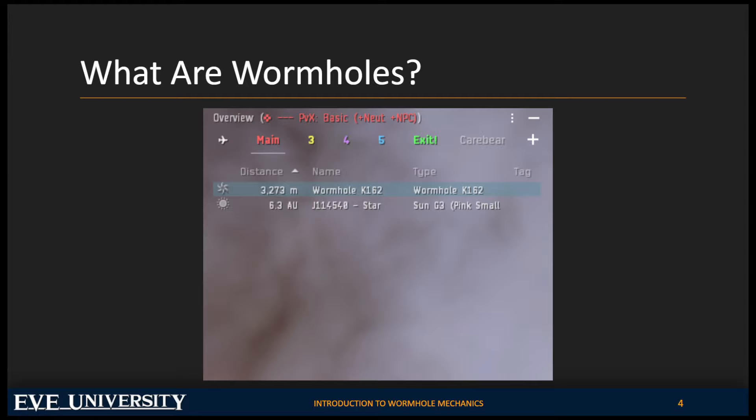When you jump inside, you're going to notice that things are different in a wormhole system. As you can see in this screenshot, there is nothing there except the wormhole and the sun. Normally when you jump into a K-space connection, you're going to see structures and a bunch of random things in space — that is generally not what you'll see when you jump into wormhole space. It's just the sun and the wormhole you just jumped.